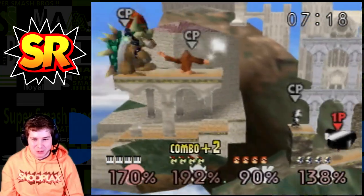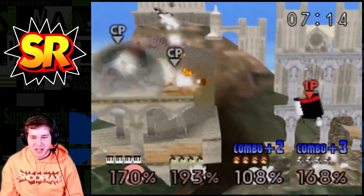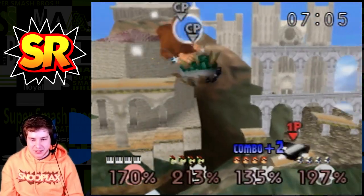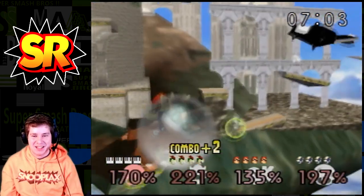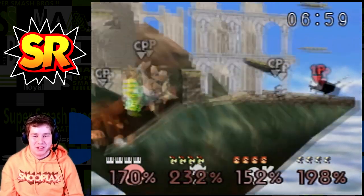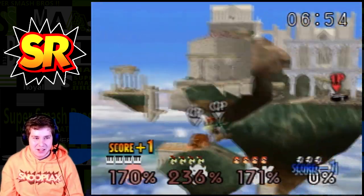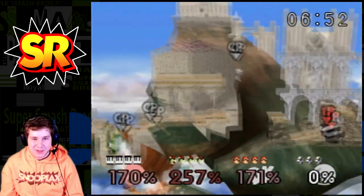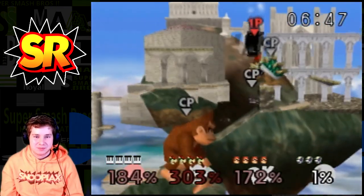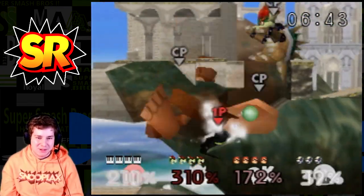These probably aren't the best characters to showcase his moves. His B up actually goes pretty high, and he opens up to grab somebody. He has pretty cool Smash attacks - just the way he moves is pretty legit. It kind of reminds you of when the Piranha Plant was added into Smash Ultimate. That did massive damage - I've never seen Metal Mario go flying like that before. He's definitely a pretty powerful character.